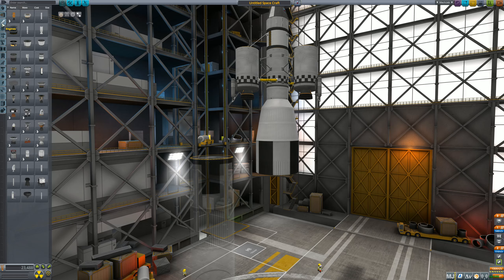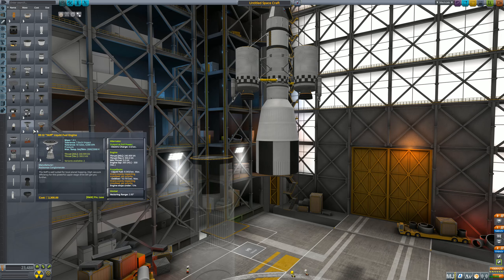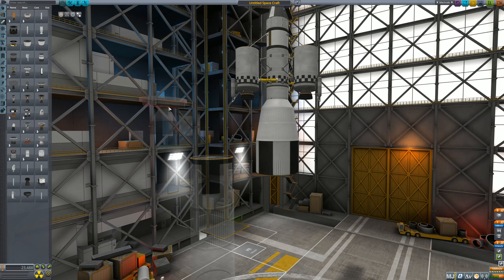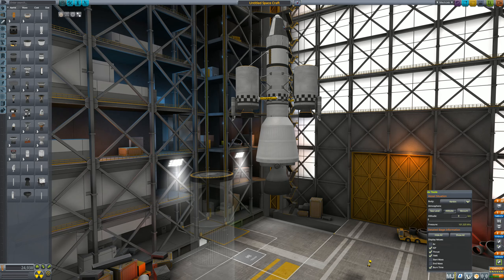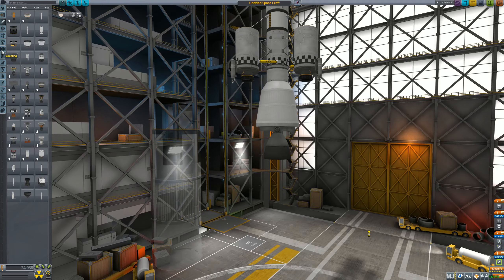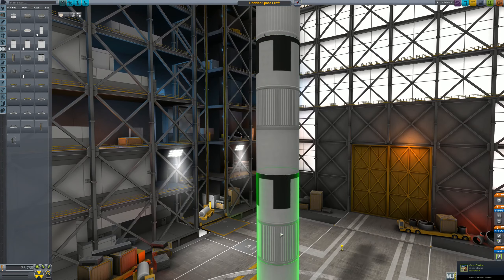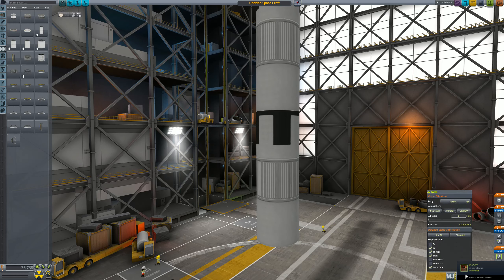I'm kind of winging this but if you build something similar you should be fine. For the upper engine we want high ASL and vacuum ISP — 330 is pretty good, 380 is absolutely wonderful. This engine will be slow but should have plenty of delta-v. Make sure it's separated from everything. Switch the display to vacuum and you'll see we have enough delta-v for the transfer stage to the moon. Add a TD-25 decoupler of the correct size. Normally early in campaign I'd do asparagus staging — I'll cover that in another video. We are at 96 tons.